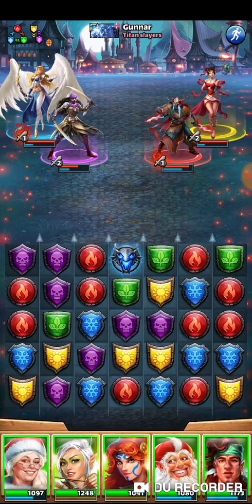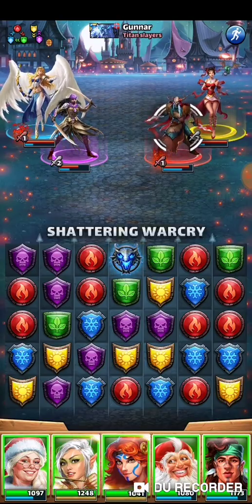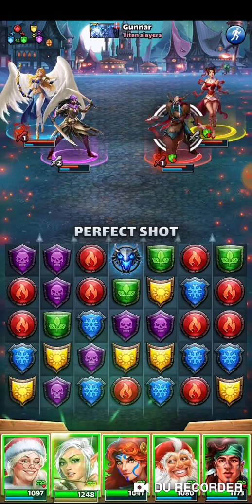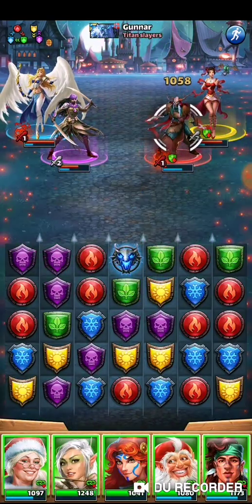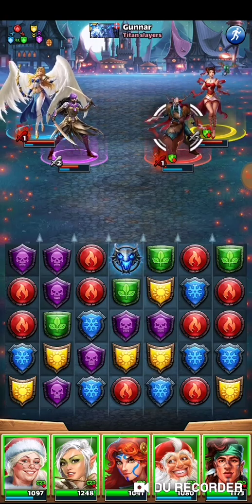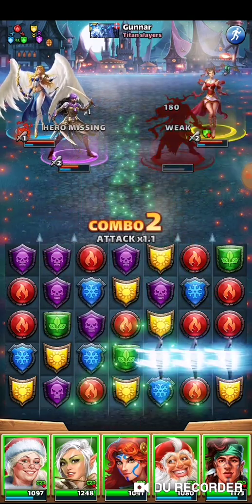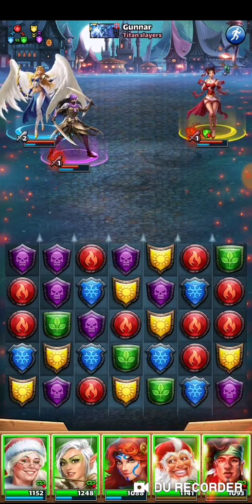Most likely the best move would be to obviously kill Grave Maker. We'll fire Evelynn first — she'll give the defense down against green. I'll shoot Leanna, and it didn't kill Grave. That's okay, he's got 88 life. All I have to do is pop this dragon and that will kill off Grave.